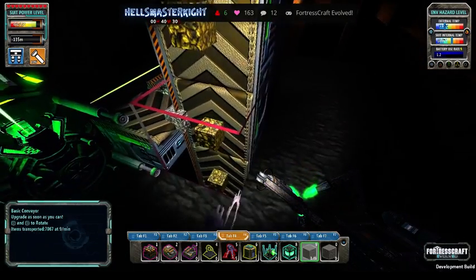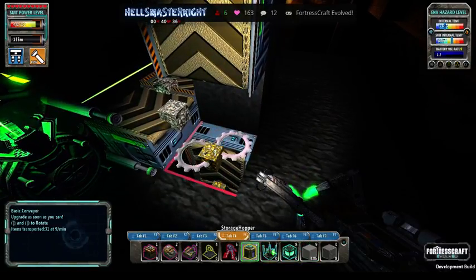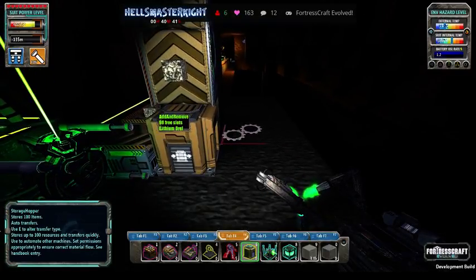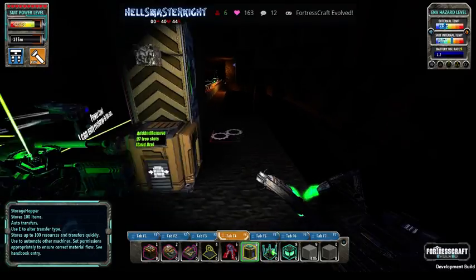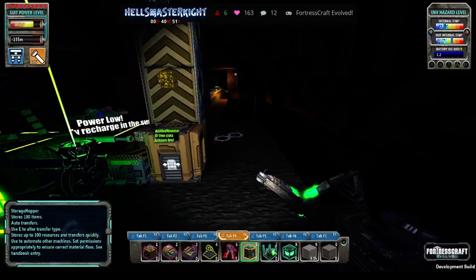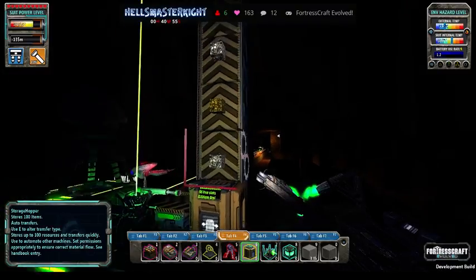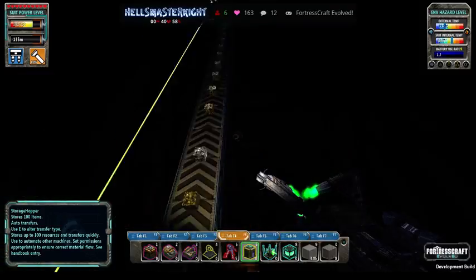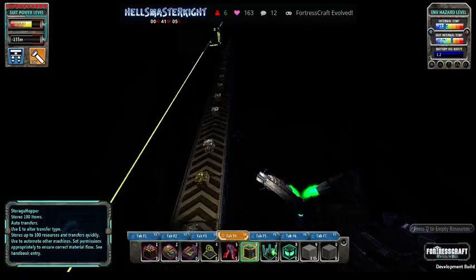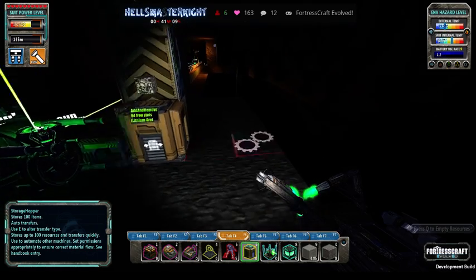We're going to take that one off there and put that one on there, so that should now have equal bits of lithium and gold coming through. Hopefully fingers crossed it will separate that gold and that lithium. If it doesn't, we can always put in another line and have another hopper here so we can spread the load. We'll see how it goes.